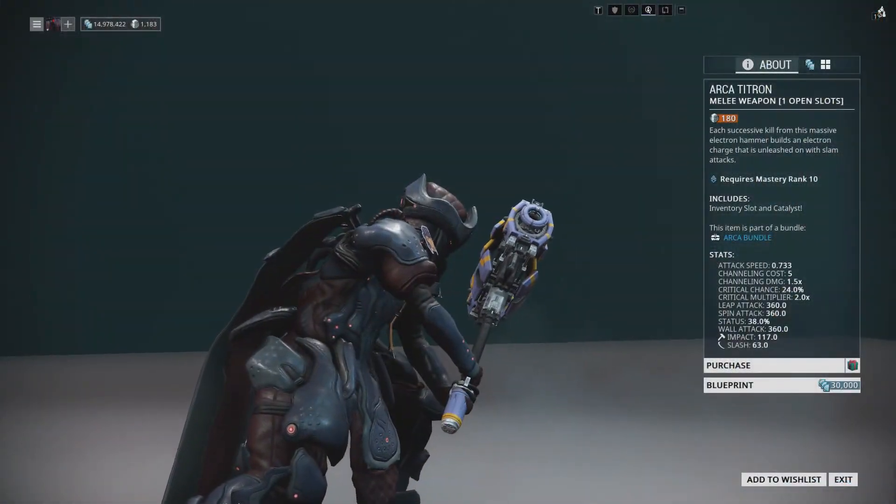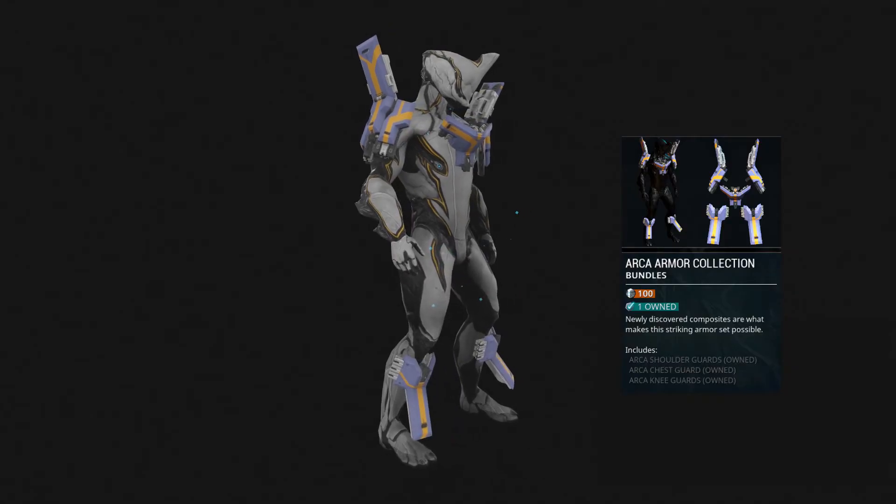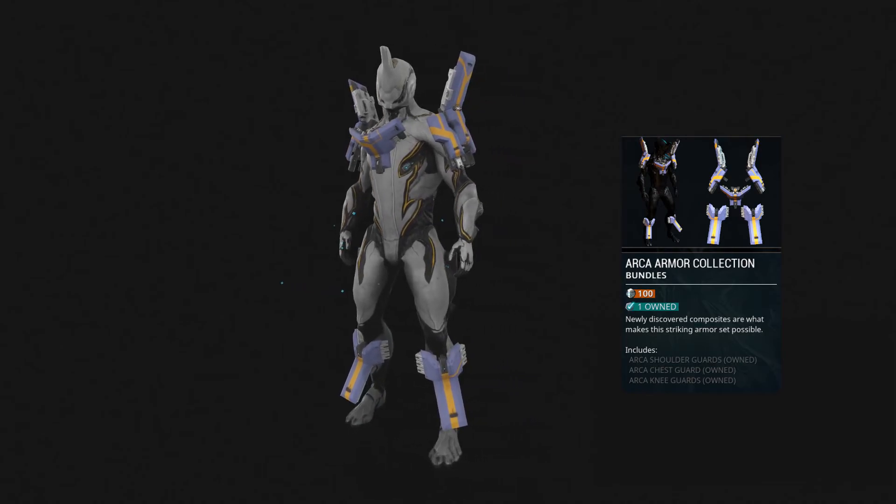Unlike the previous two weapons, the Titron's blueprint can be purchased in the market for credits. Lastly, there's the Arca armor set, which is a large bulky set that can be purchased in the market for 100 platinum.